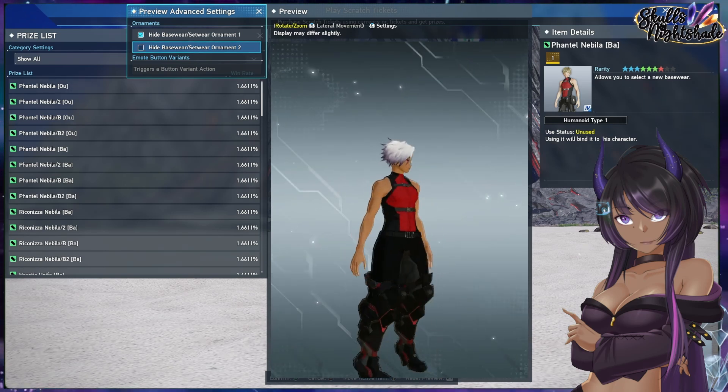Now for Type 2, we have the Reconiza Nebula. For this base wear it looks like we can take off a layer of that glossy film on the inside of the shirt, and then the skirt part. We have the 2 variant, the B variant, and the B2 variant.